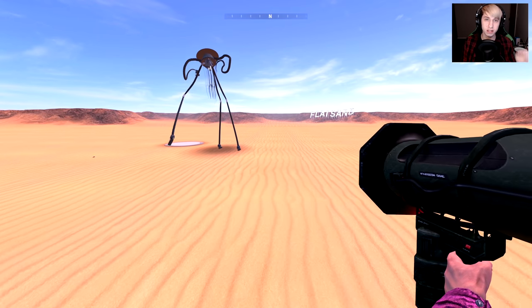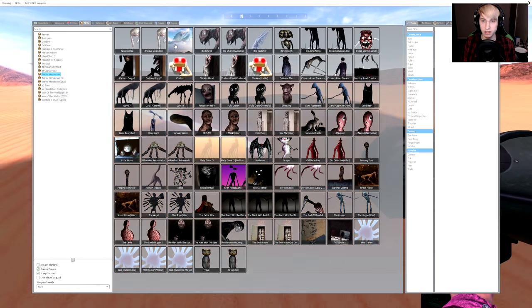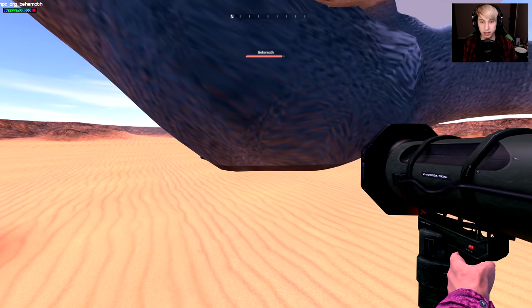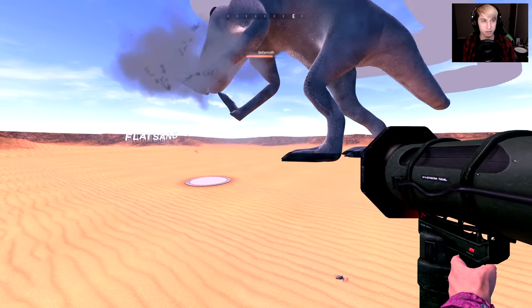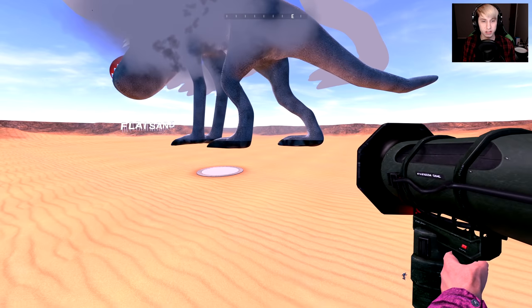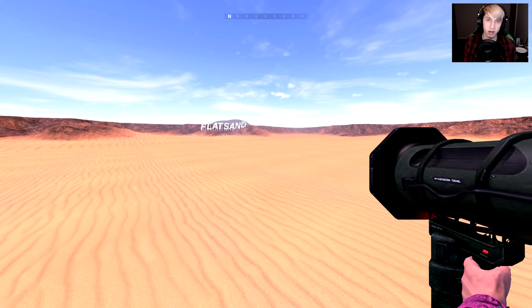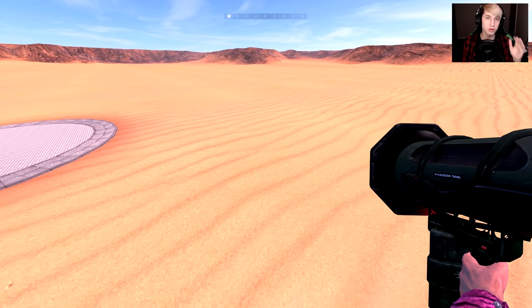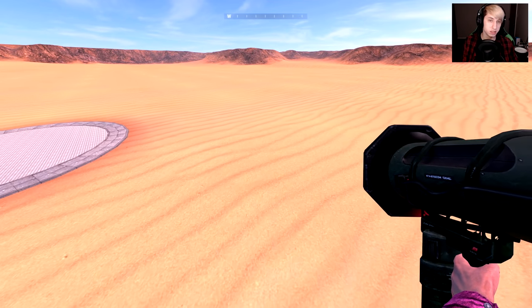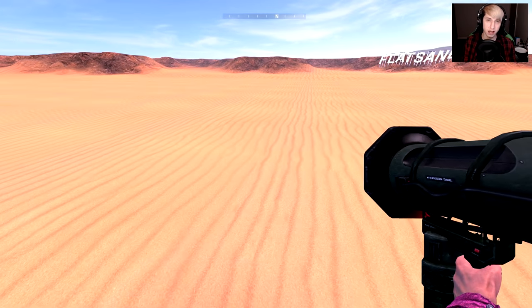The bigger the NPC, the longer it takes for the heat ray to disintegrate it — I think this is really interesting. We can spawn Behemoth, for instance, and you'll see that meter right there. Although it doesn't matter because Behemoth just one-shotted him. But you could see this black layer building up on his legs the more he got blasted. Now it's important to note that this is not indicative of the health of the NPC — it doesn't matter how much health the NPC has. It's all about size.